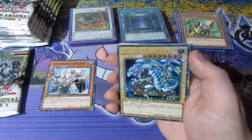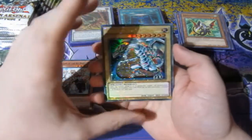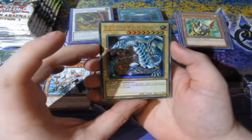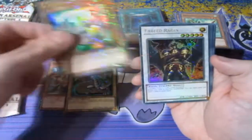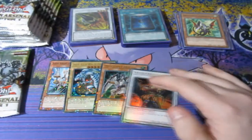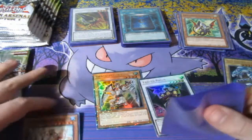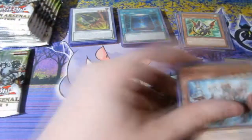Oh! We get the Dual Terminal rare Blue Eyes White Dragon! Whoo! That is nice indeed — that is sick! That is amazing! We get ourselves the Blue Eyes White Dragon — the best card at the moment. We're going to put that to the side because that is the best card at the moment, 100%. I think it's the second or third most expensive card in the set.